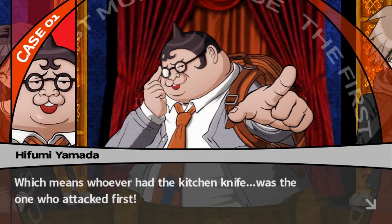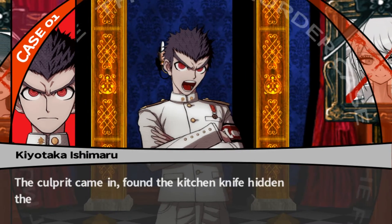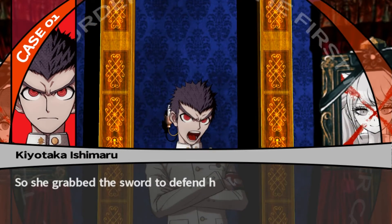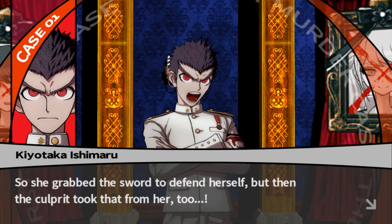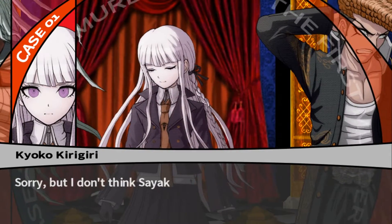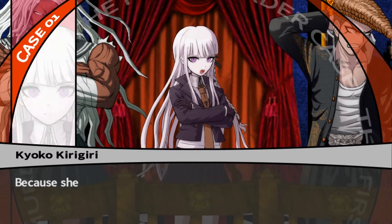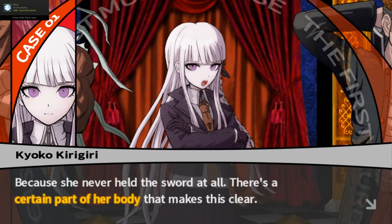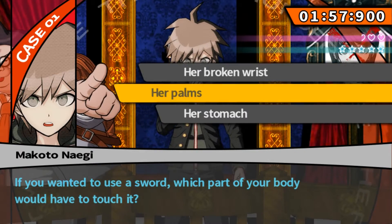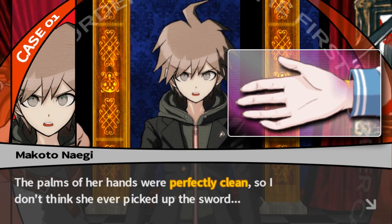If they got attacked with the kitchen knife, maybe they grabbed the sword as a defensive impulse. That's the issue. So you're saying the sword was initially used to defend against an attack from the knife? Yes. That means whoever had the kitchen knife was the one who attacked first. The culprit came in, found the kitchen knife hidden there, and attacked Sayaka before she knew what was happening. But Sayaka never held the sword at all — the palms of her hands were perfectly clean, with no blood or gold on them. So I don't think she ever picked up the sword.